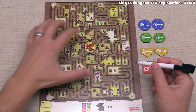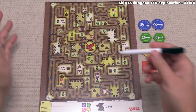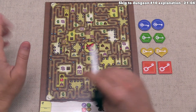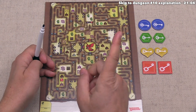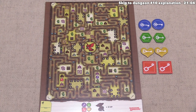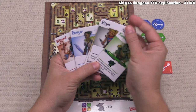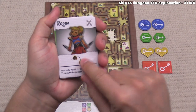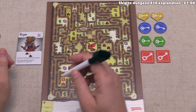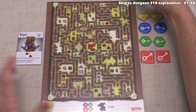Map four has four different starting locations you can choose from when everyone begins. For this example, let's use the rogue character — that means we don't have to fully encircle treasure to score a point; we just have to touch it. Let's give this map a go, starting up in the top right.